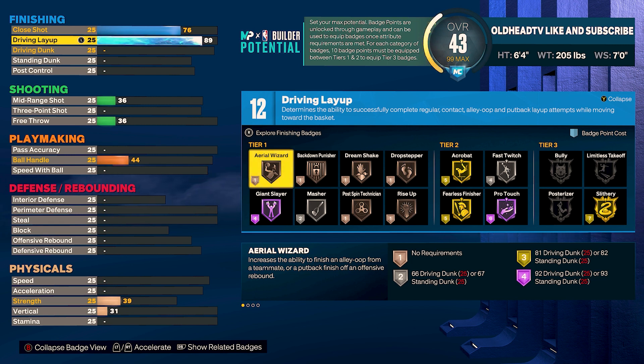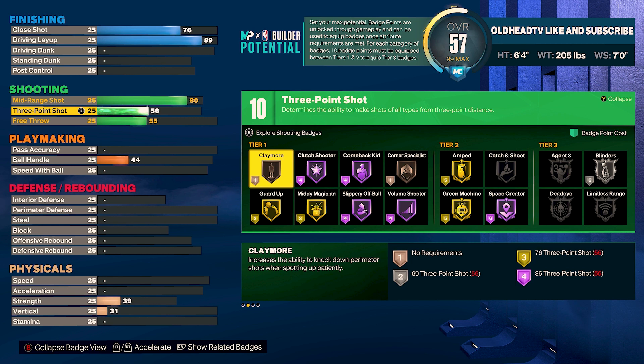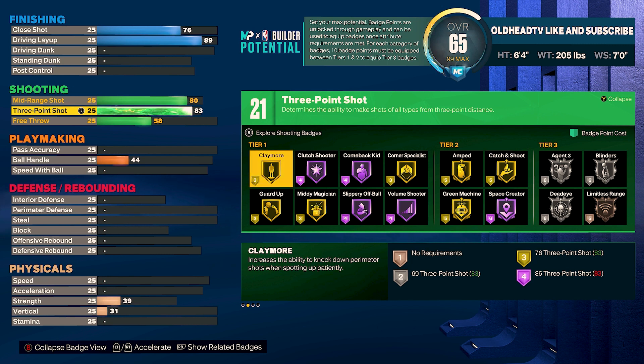For your mid-range shot take that to an 80, your three-point shot take that to an 83. That should have you at 21 shooting badge points. Tier one: hall of fame volume shooter, slippery off ball, comeback kid, and clutch shooter with gold claymore, guard up, midi magician, and gold corner specialist. Tier two: hall of fame space creator, gold catch and shoot, amped, and green machine. Tier three: bronze limitless range, silver blinders, agent three, and dead eye.